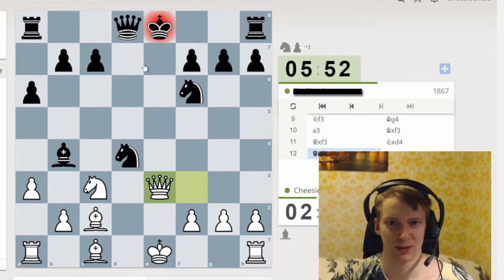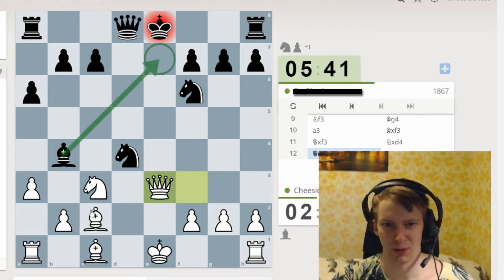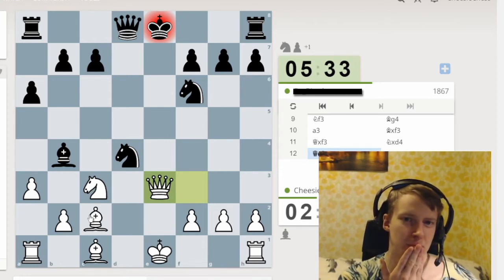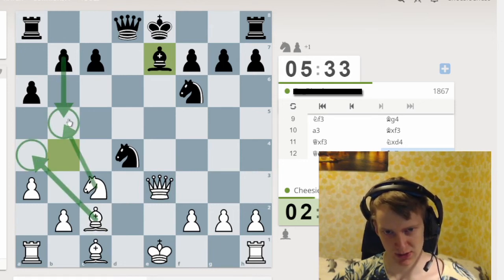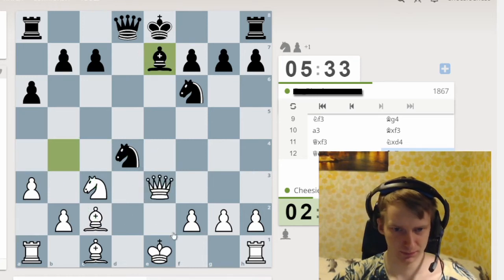Getting forked here already — if queen blocks I can just take the knight, so you can't really block with a queen. Bishop blocks — now I won't have a problem, I can just move the bishop somewhere. What else: you can block with a knight but then I just win the bishop. Bishop blocks, okay — but now I don't have a problem anymore. My bishop is hanging so I can just defend it.